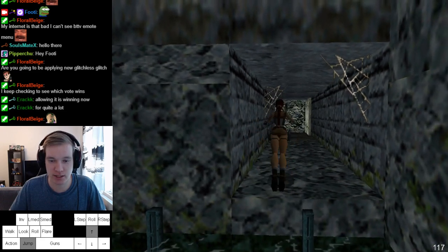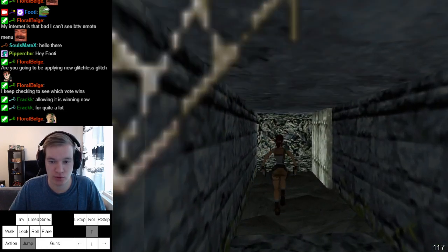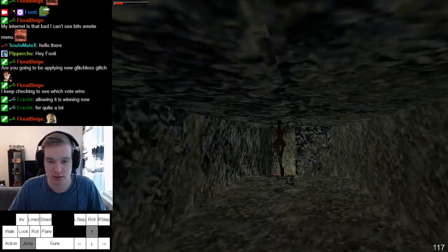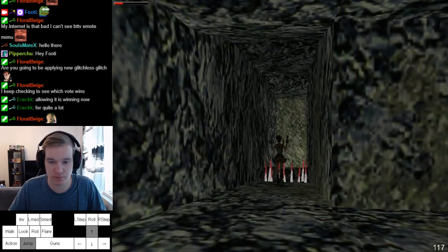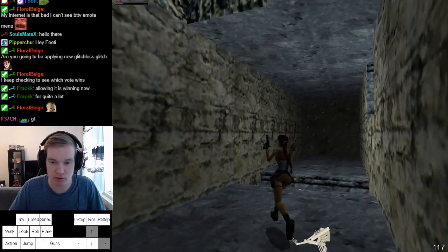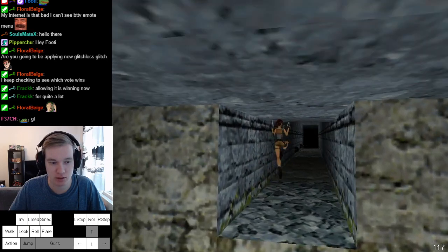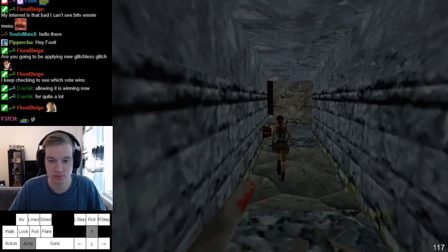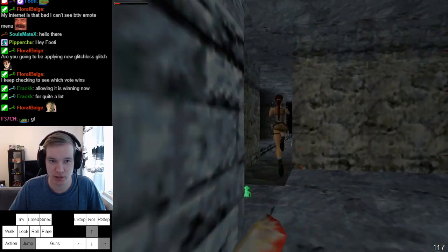Here's the standing jump. Draw guns for camera change, cancel, go against this wall, hold right, roll, and jump. This is simple.